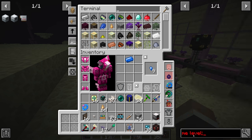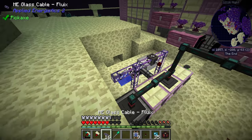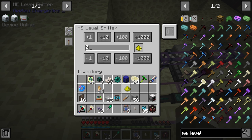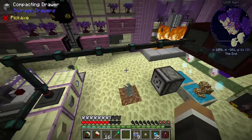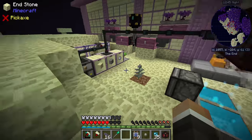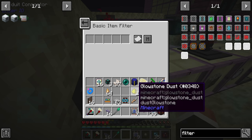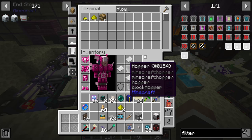Getting another ME level emitter, putting it down here — we can do basically the same thing we've been doing before. Take the glowstone and say: emit a signal when below 512 glowstone dust. We need to whitelist the filter on the extract side to pull out just glowstone dust and not glowstone blocks — configure it and whitelist glowstone. Now when we turn it back to 'active with signal' we should see the glowstone amount going up.